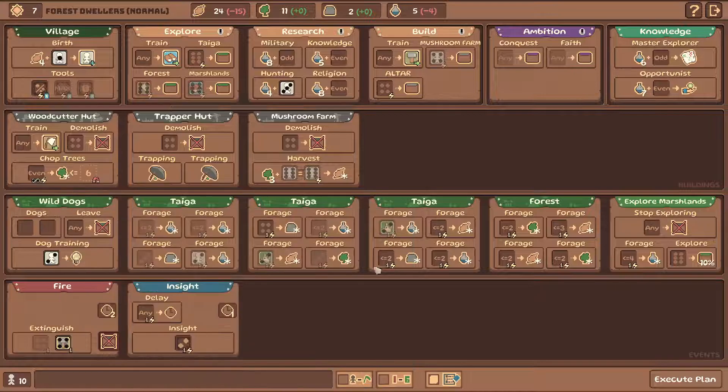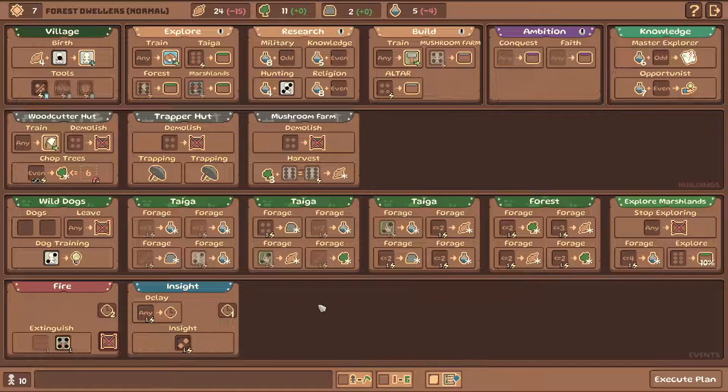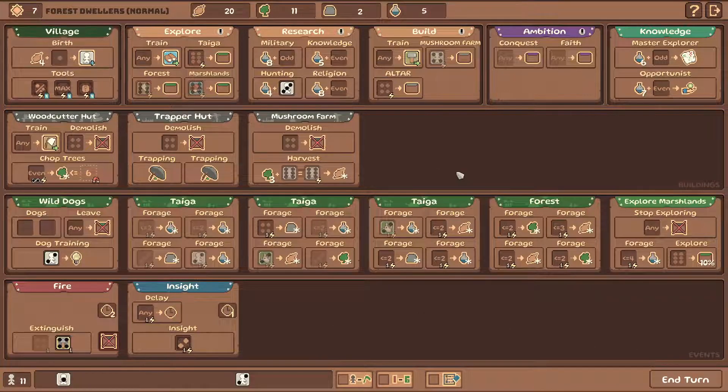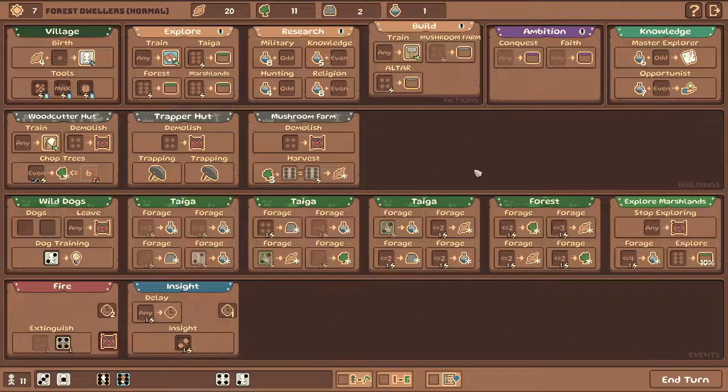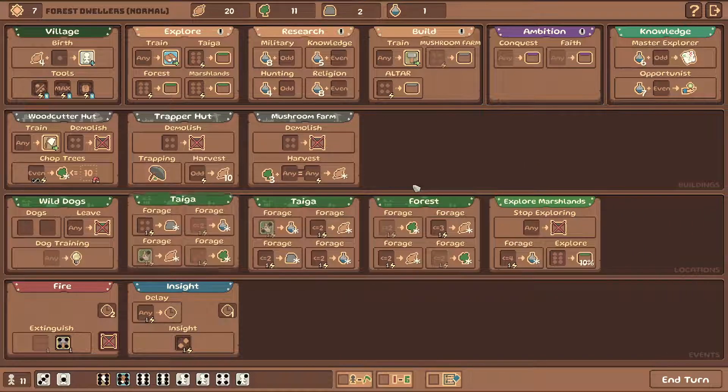Okay, I want to see what happens with these two dogs. If they come back here, that's just utterly broken, because we're going to just use those to collect the food here - it's going to be really good. End the turn. So what happens with the mushroom farm? It just resets. Oh, that's so broken.